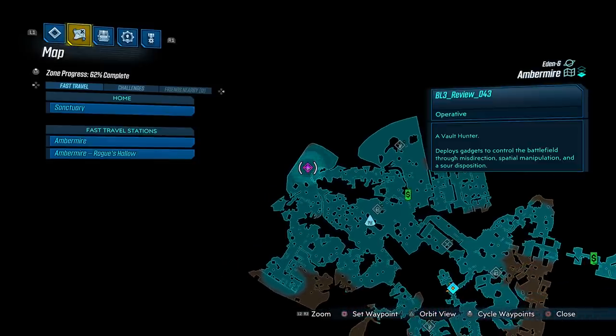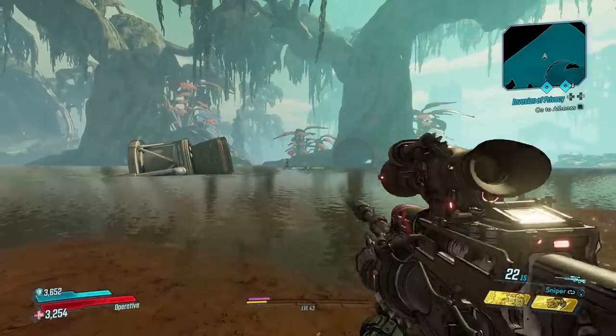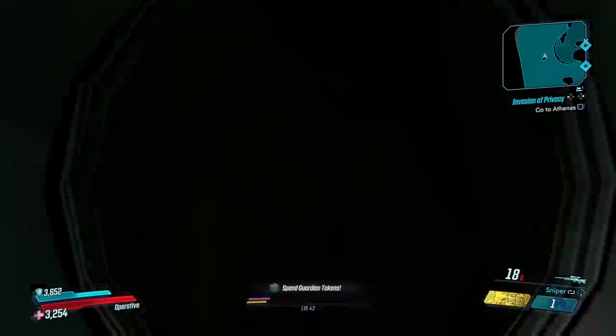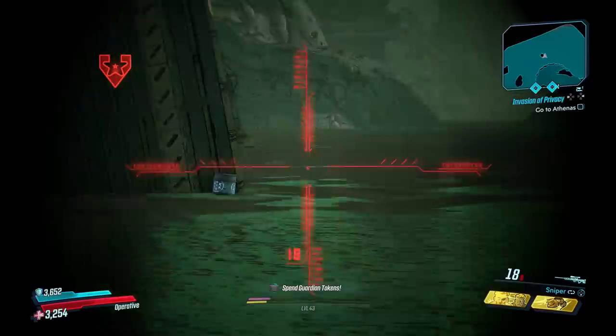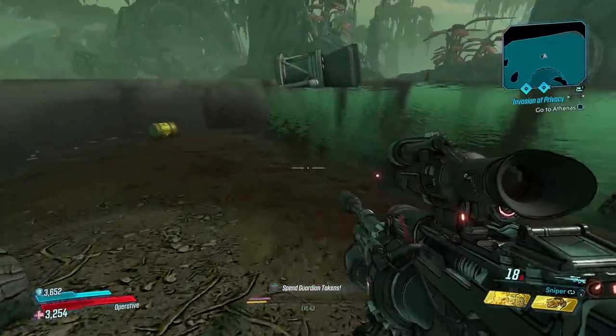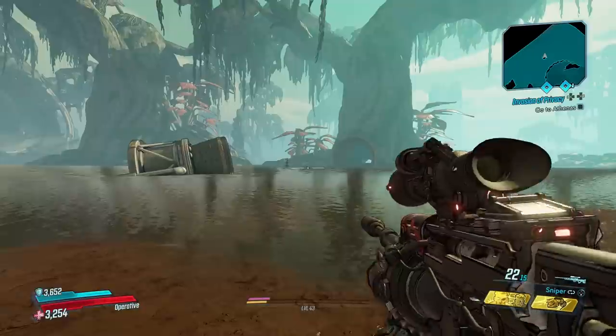When you get there you're going to see several barrels of different elements, and just like in previous installments you're going to need to shoot them in the right order to get this easter egg to happen. There are 120 combinations of these barrels, but luckily I did the legwork and found the right combination.